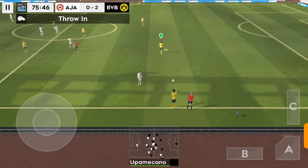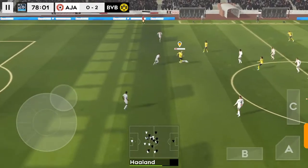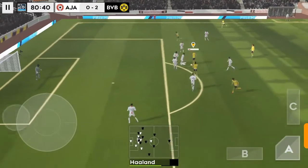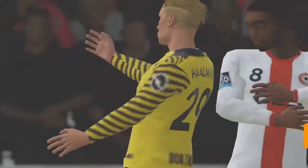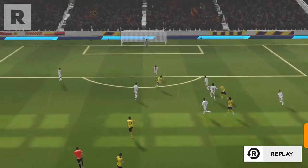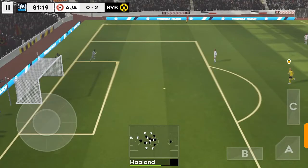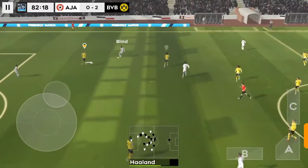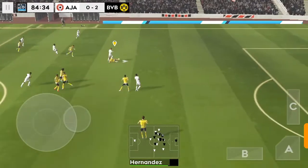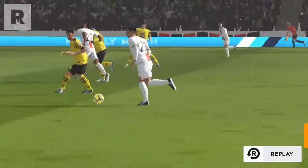There's activity on the bench — likely to see some fresh legs introduced shortly. Oh, well intercepted! And he hits it. A short pass from the keeper. Good ball. He's given the referee a decision to make — that is a bad foul, and it's the first card of the day, and it's yellow.